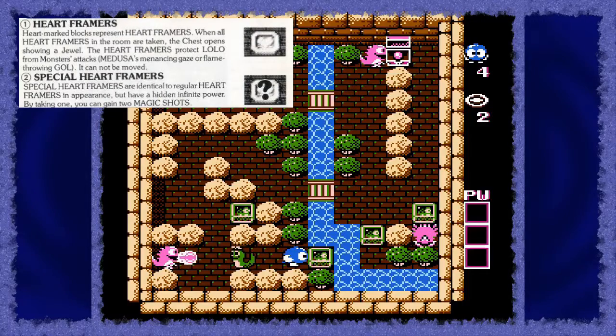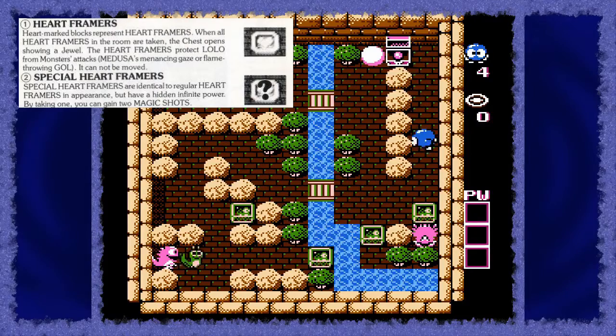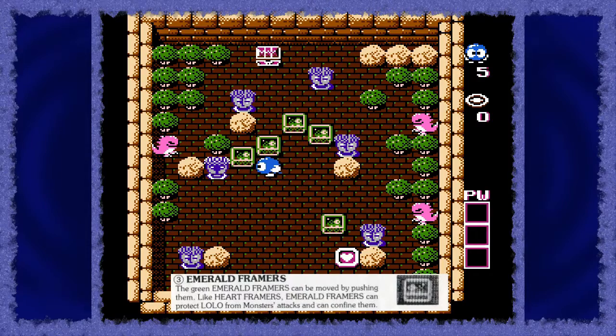It's not as simple as it sounds, however, as each room is filled with monsters and obstacles Lolo will have to navigate. To do that, Lolo has a special magic shot you can use to turn enemies into eggs and then push them out of his way. The puzzles also contain boxes, which are critical to completing them — you can push these in front of enemies to block them in place or create cover for yourself.